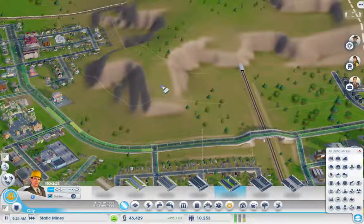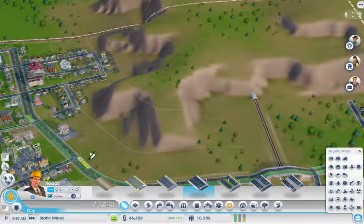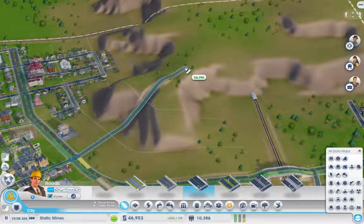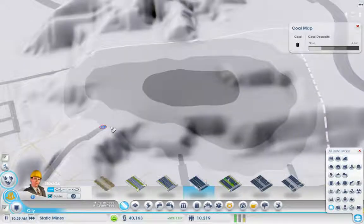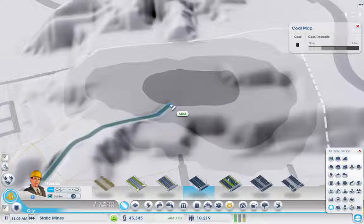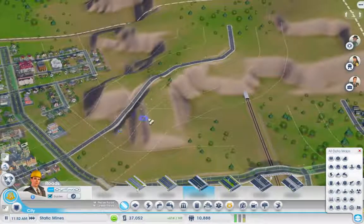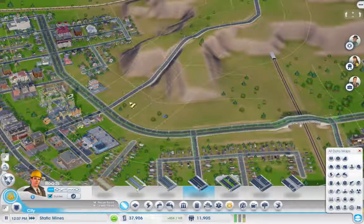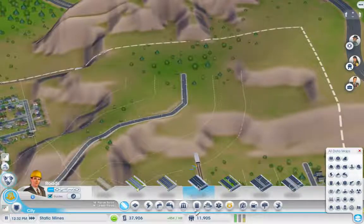Depends where I want to build this smelter. I guess we could build a road solely for the use of the coal, possibly like this. Pretty much what I'm going to do is drive that straight through here, like this, and then probably like that, and we'll end that right there. Pretty much what we're going to do is run this road up and around the back, not interfering with this road network we've got here. I'm thinking of putting the smelter somewhere over here and getting an extra road round to go for that.